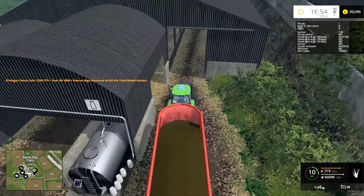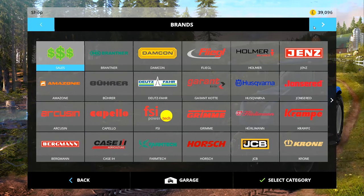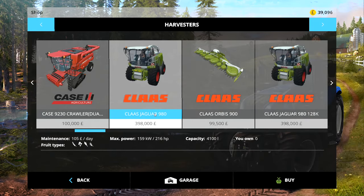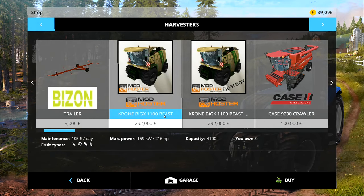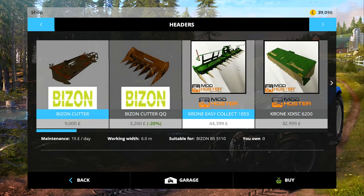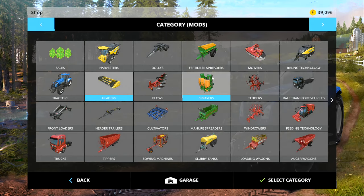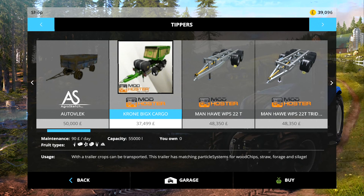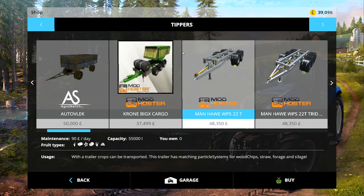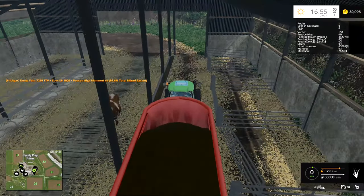So everything will be tickety-boo. My question for this week is: do you want me to use, when I do silage next week, the Claas Jaguar 980 with the Orbis header on the front, or the Krone Big X 1100 Beast with that header? We may even do some whole crop with that one, and the other will use a Krone header. We'll also use the Krone Big X cargo on the back. It's your vote, it's your game — head down into the comment section.